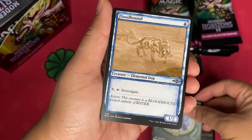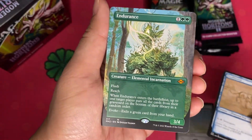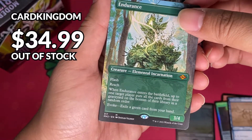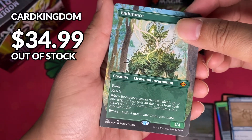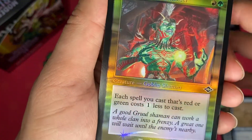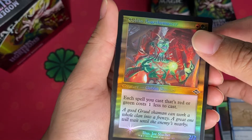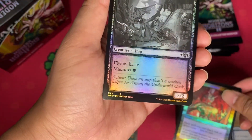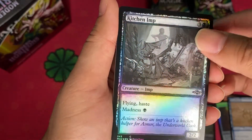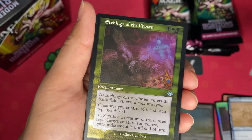Next up are the Sketch Slots — I have Flutterhouse, and we hit an Endurance! Full Art Non-Foil. This has some potential value. Next we have a Retro Foil — Goblin Anarchomancer, it's a common. And next up we have Kitchen Imp. The slots feel like something new. Kitchen Imp, and what's behind is the very first Extended Art — Etching of the Chosen.